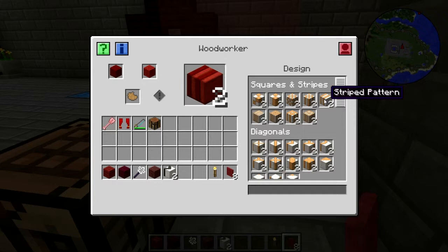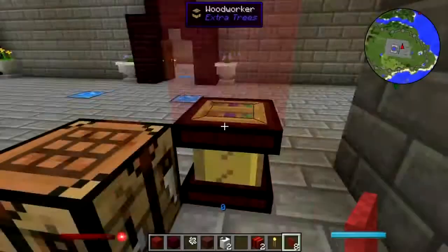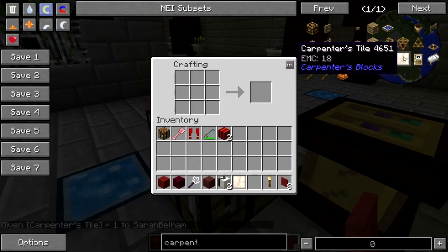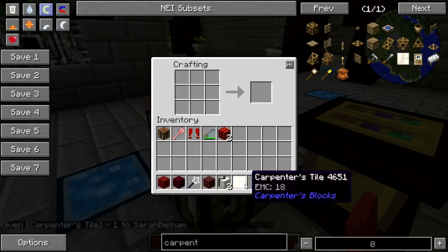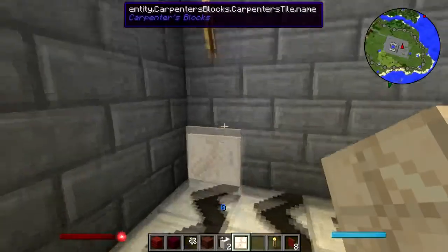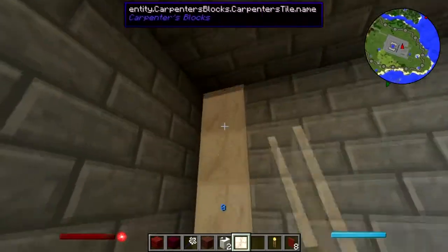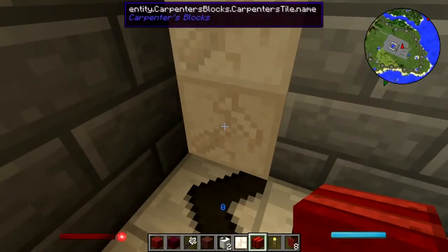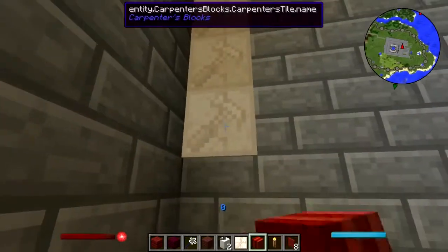Aha! Thicker stripes — there we go, let's try that. And now the $64,000 question: can these be micro-blocked? They cannot. Crap. Okay, I have not wanted to use carpenter blocks. However — carpenter's tile. Let's try this. Nope, that doesn't work. Well, poop — okay, it was worth a try.